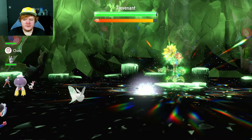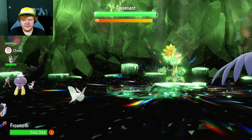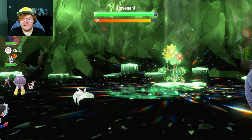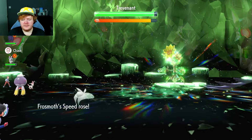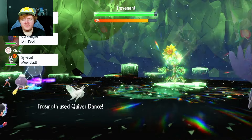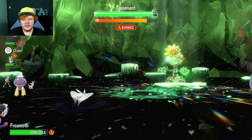It uses Grassy Terrain, which will pretty much cancel out the burn by healing us just as much as the burn takes away — that's nice. We're going to keep using Quiver Dance, which raises our Special Attack, Special Defense, and Speed by one stage every turn. Forest Curse turns us into a Grass type, which actually helps us out even more because Wood Hammer won't do that much damage.